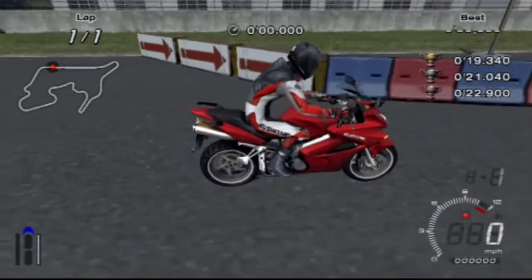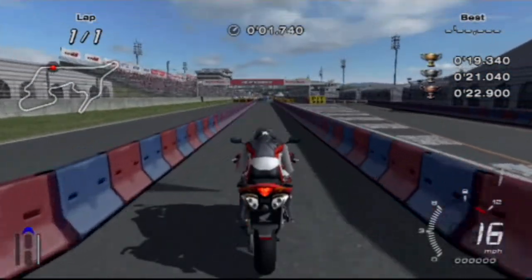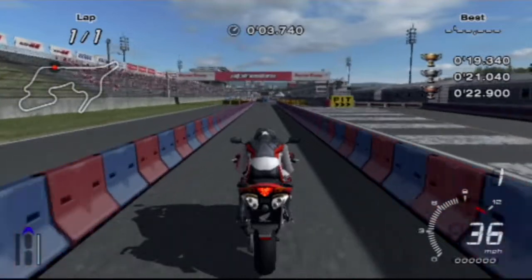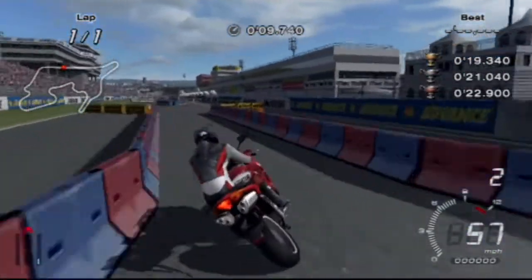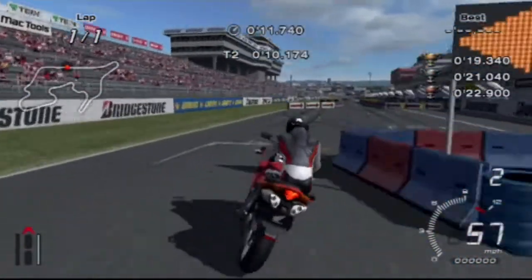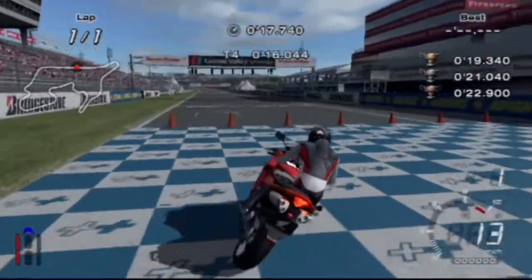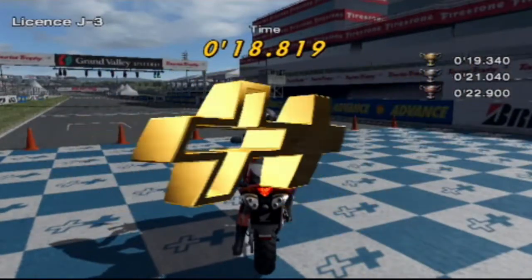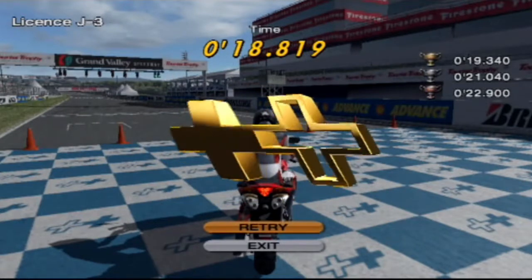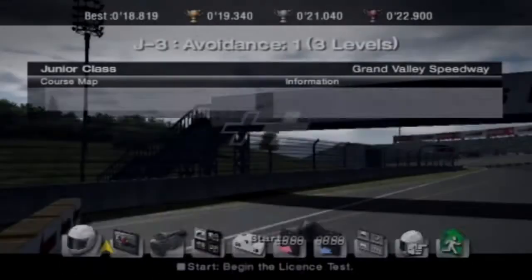I have no idea what we're doing — something about flashing arrows. I don't see flashing arrows, I see a pit sign but no flashing arrows. Oh, I see the flashing arrows — yep. We're going that way. We're going this way. No way — gold medal! I'll take that. J3 with a gold medal. That is cool.